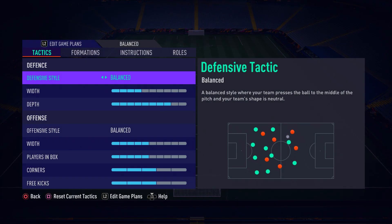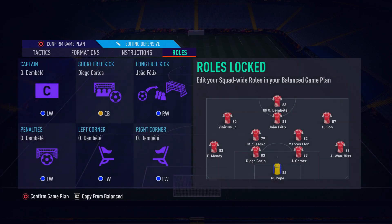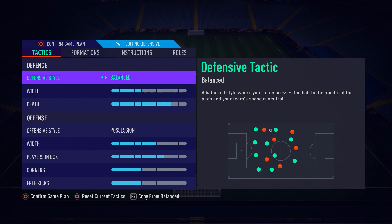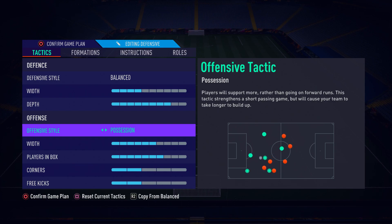Let's get straight into the custom tactics. In game we switch to the 4-2-3-1. For defense, you want the defensive style on Balanced, width on around four bars, and depth high up - I like to play at eight or nine bars. As the team improves I'll probably go to nine or even ten. I like playing high up the pitch and pressing my opponents. Yes, it can leave you exposed to the counter-attack, but more often than not you'll outscore and create a lot more opportunities.